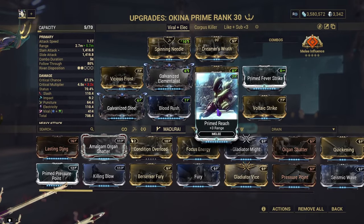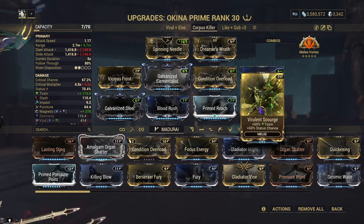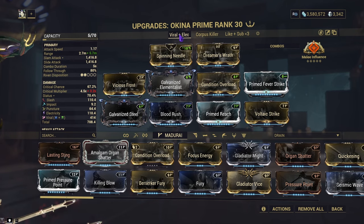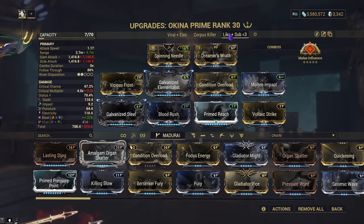What I've done is added Prime Reach to this build and we're using Prime Fever Strike. We're sadly using Viral and Scourge because I didn't have the mod capacity, but I wanted Prime Reach. The Viral Electricity build is obviously a Melee Influence build. The Corpus Killer uses Magnetic and Toxin so we can pull all the enemies in with Melee Vortex and then Toxin does its job. Finally, the Lycan Sub build — this one is a Blast Electricity build. Every time I've used one, the entire room just explodes and keeps spreading. Thanks to the Okina's incarnon, the scythes that spawn daggers actually apply Blast — it may be a bug, but I've seen them apply Blast and it spreads.